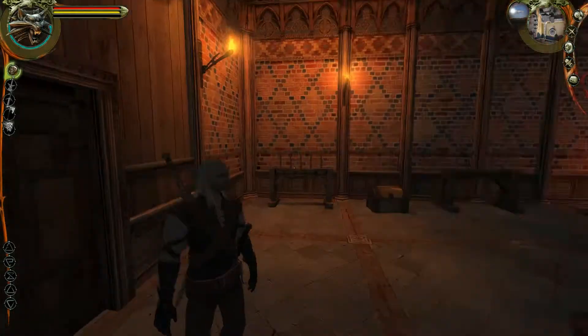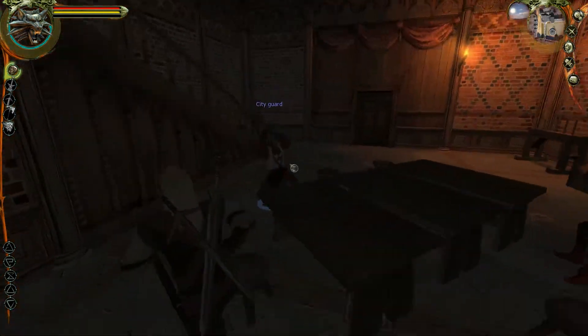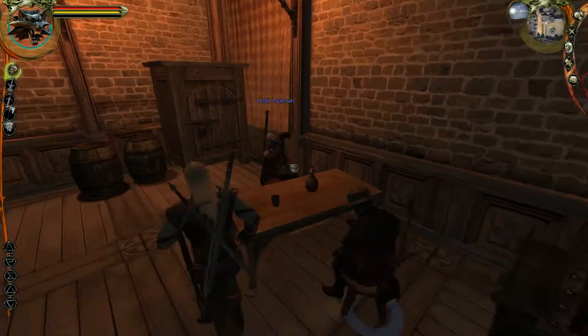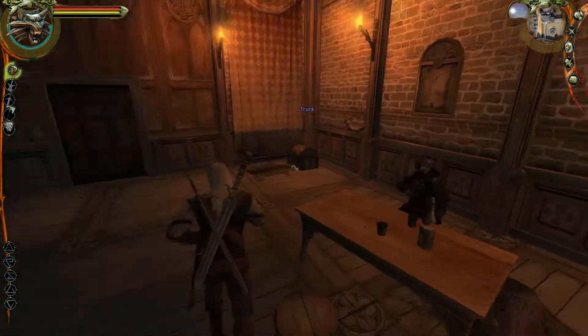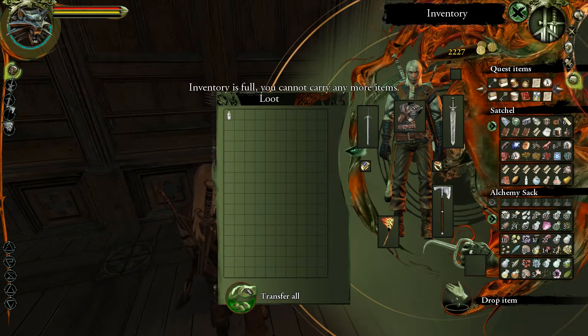First things first is the watchtower we were in last episode because it had a trunk in it. We'll go upstairs and here we have the crate which had 10 orange in it. We don't belong here - none of you are important. Let's get the alcohol from the trunk. We're actually full on inventory again.